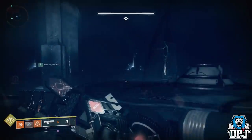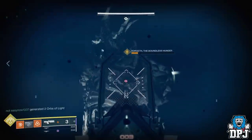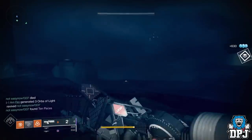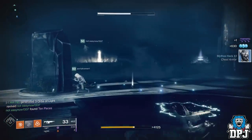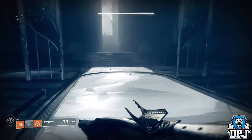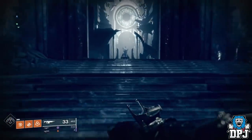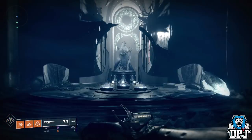Once this ogre has been killed and your third token charged, just finish the encounter as normal — even if you die it doesn't matter as your token is charged. Once you finish the encounter, head to that statue again, and you are rewarded the Wish Ender Exotic Bow. It was damn hard work, but it's so beautiful — it's definitely worth it. And that is how you get the Exotic Wish Ender Bow. What a crazy quest.